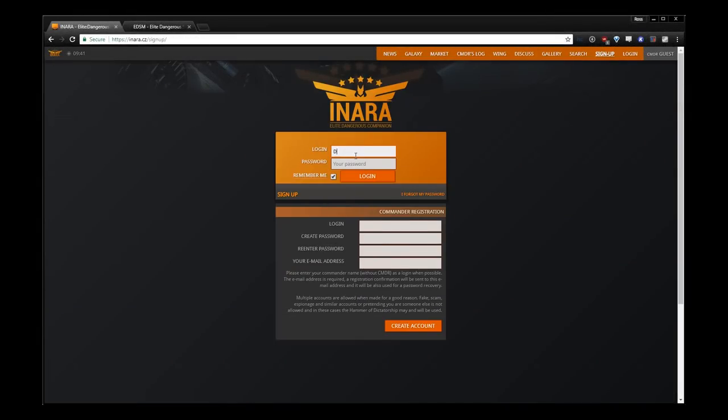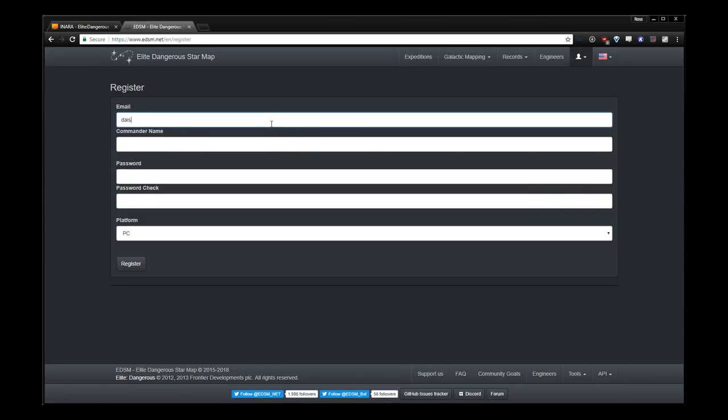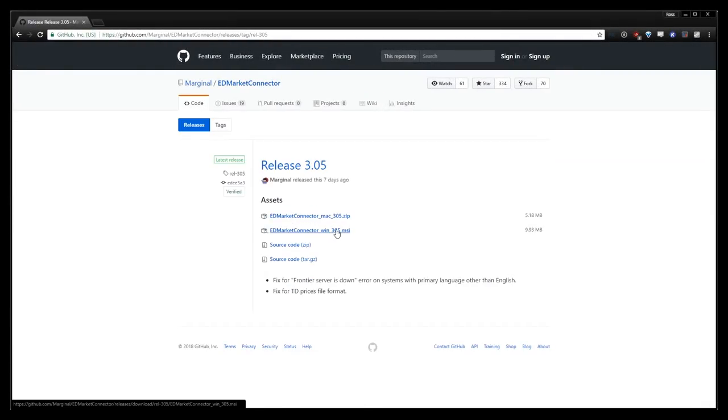Next, you'll want accounts set up on both Inara and ED Star Map. While optional, both of these tools will track your trip by recording a number of statistics about your ship and journeys. Once you've created accounts on both, you'll want to download and install ED Market Connector, all linked below. Once installed, you can add your API keys from both Inara and EDSM so that all of your activity is automatically tracked in both tools.